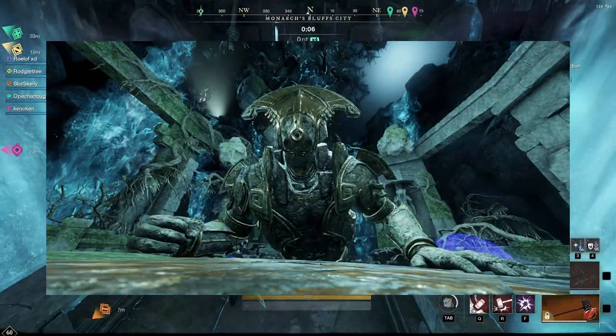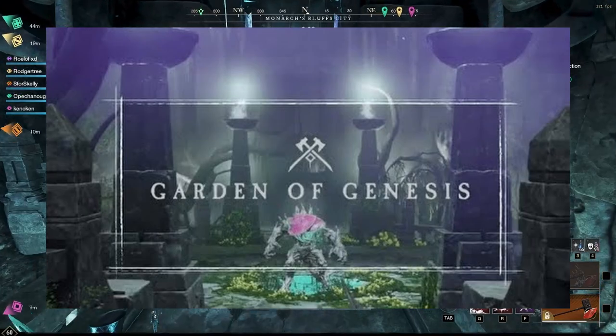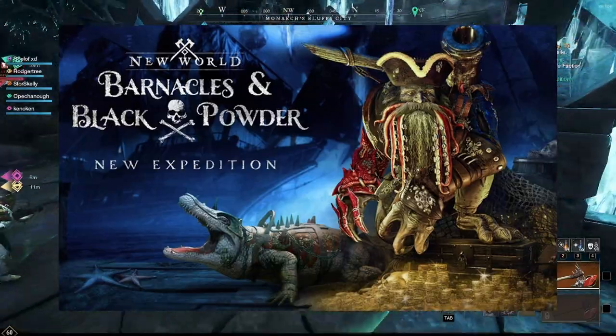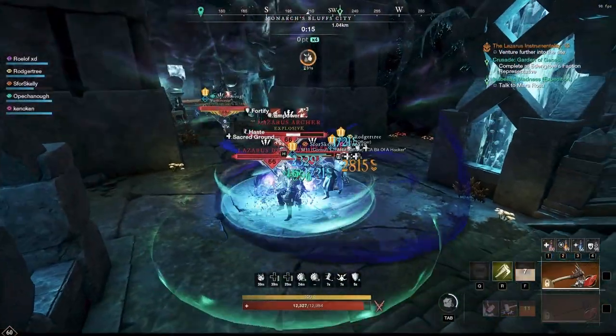We of course have Ancients, Angry Earth, Corrupted, and Lost as well. These are going to be the 4 dungeon types we're going to focus in on today, and give you the best builds for each and every single dungeon.